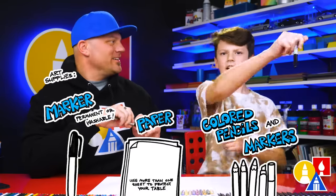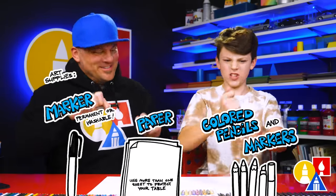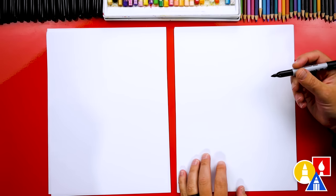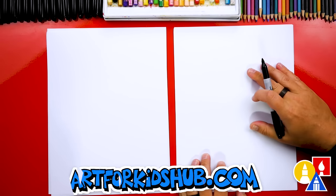You need your drawing supplies. We're going to use markers. You also need some paper and something to color with. You ready to start? We're using marker paper because at the end we're going to color with our markers, but you could use any paper you want.